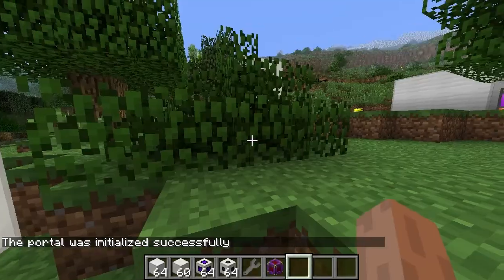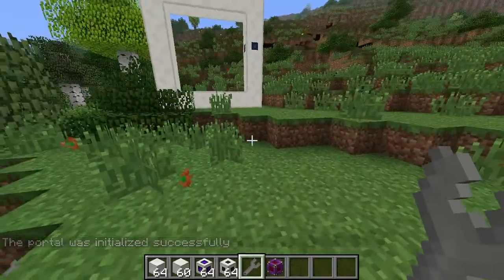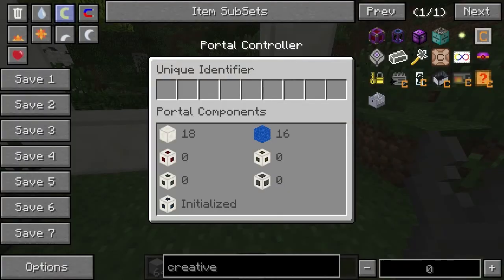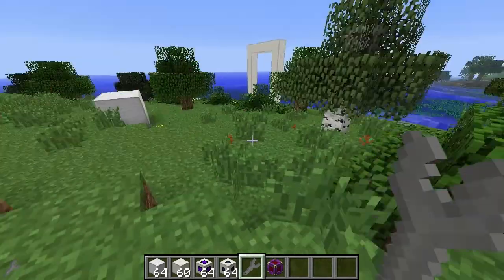Both portals are now connected to the dimensional bridge stabilizer. Now we need to set the portals to connect to each other. Right-clicking with the wrench shows it's initialized. We choose a glyph to represent this portal — we'll call it three dots. Click save and there it is.